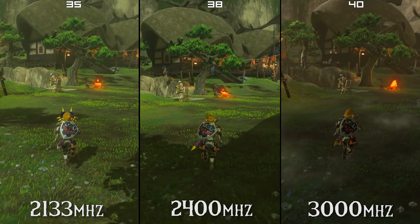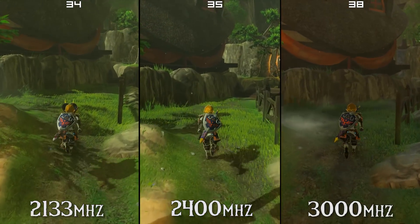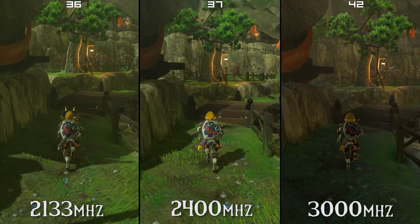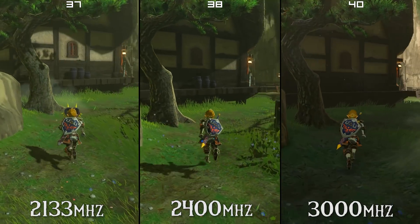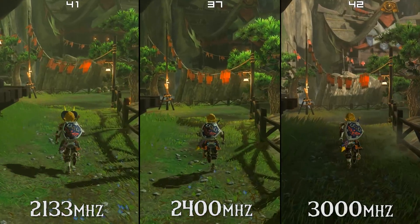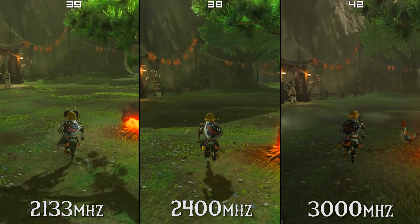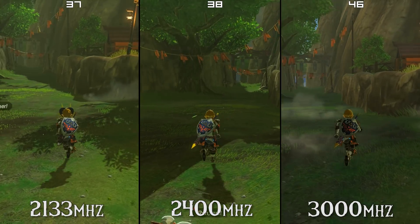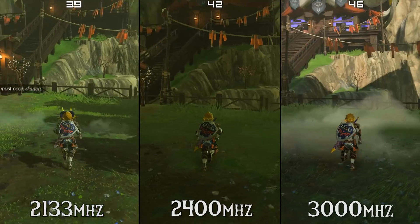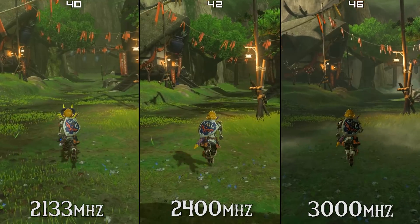In the Kakariko Village scene we are seeing similar performance differences between all of the RAM speeds. However, the difference between FPS is not as drastic as we were seeing in Hateno. This is most likely due to the lesser number of NPC characters rendered on screen. Even so, the slight performance difference still gives the edge to someone running faster RAM.